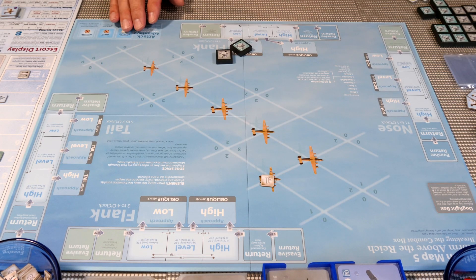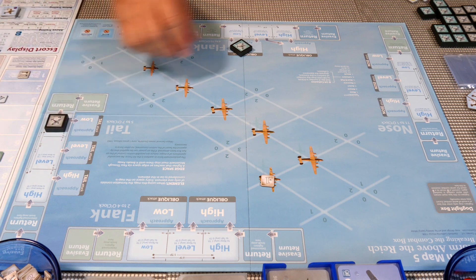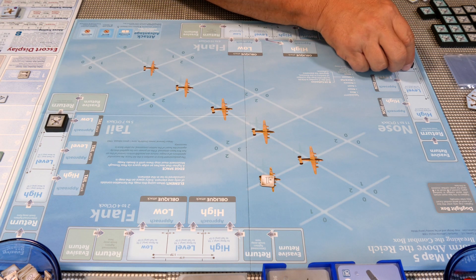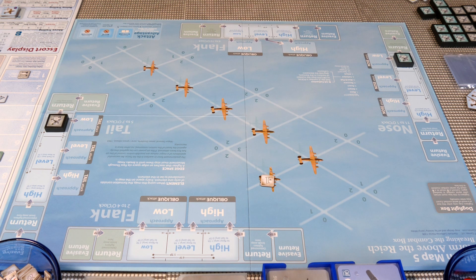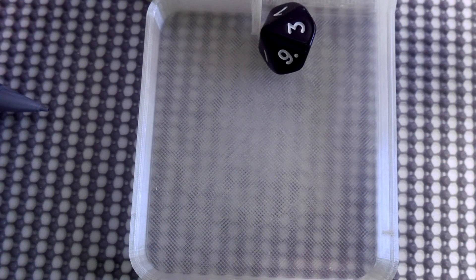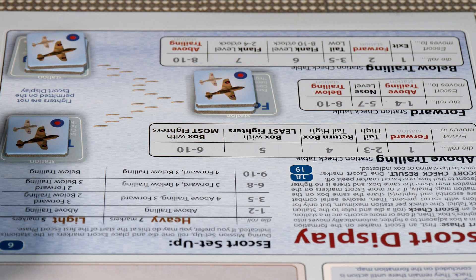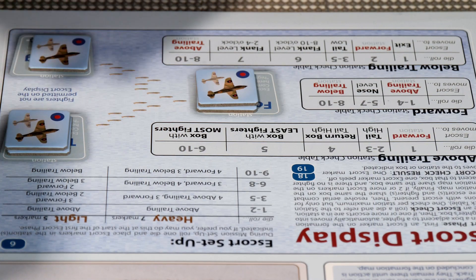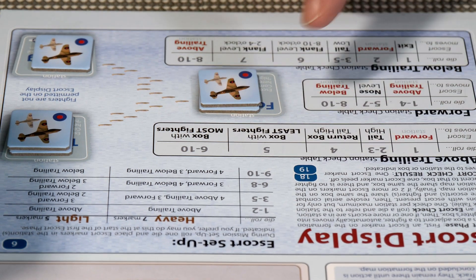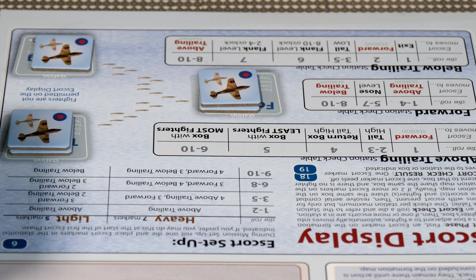Turn one involves placing our aircraft. I place them low at the tail and low at the nose — both coming in low with no returns. Rolling for escorts using the black die: forward section gets a three, which is above trailing; below trailing gets a ten, also above trailing. So we have two fighters in above trailing. They're leaving next turn, so they'll only have two turns to do damage.